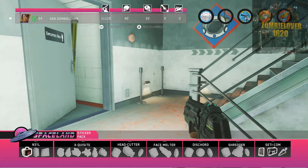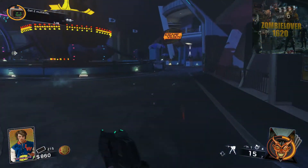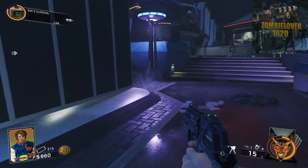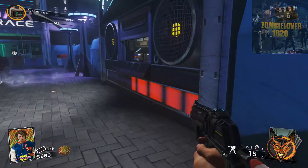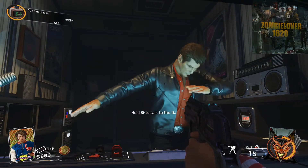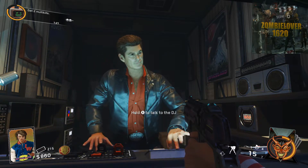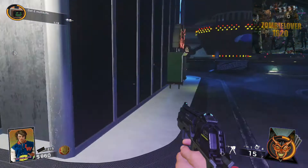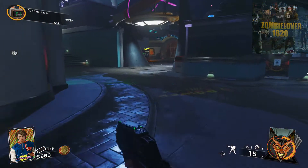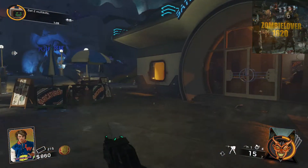As you can see, we have the SETICOM built. The next thing you want to do after you build the SETICOM is go to the DJ and give it to the DJ. Here's the DJ — we're going to add the parts to him. He's going to work on that for a round. And that is your guide to building the SETICOM in Space Land Zombies on Call of Duty Infinite Warfare.